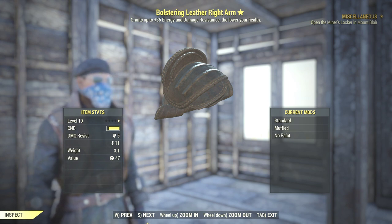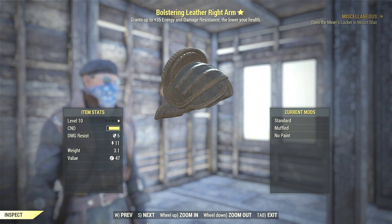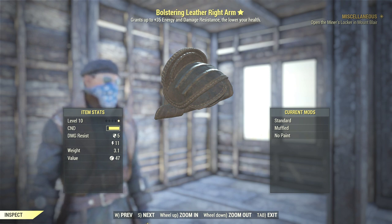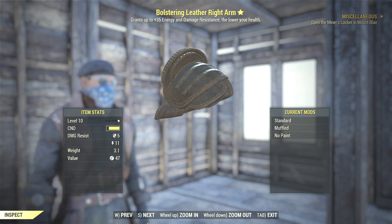Hey, what up ZekeLand and other fallouters, welcome to my legendary finds playlist and video. In this video I wanted to share a light arm legendary piece I found. Its name is Ball String Leather Right Arm — I hope I pronounced that correctly.